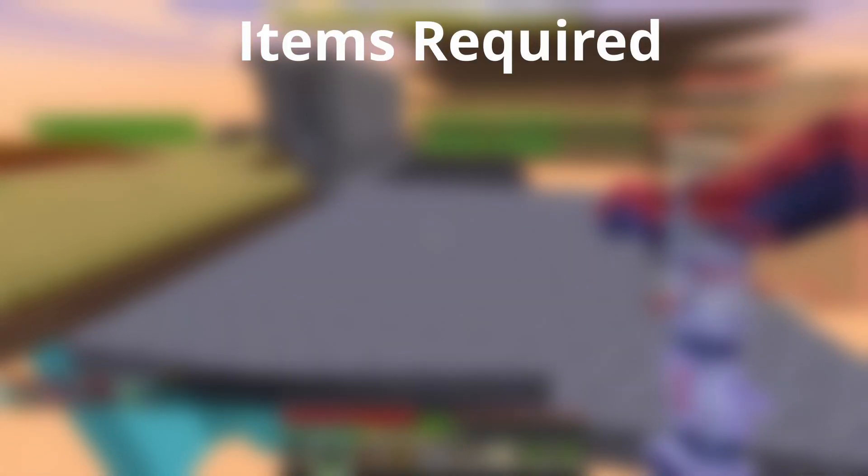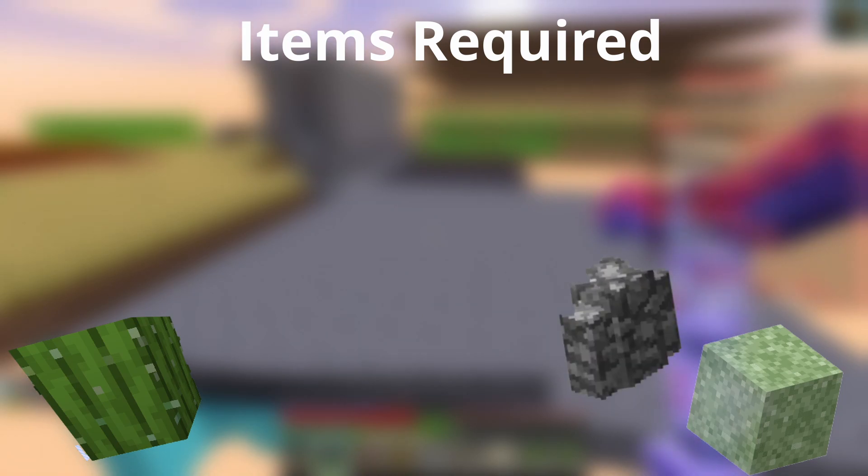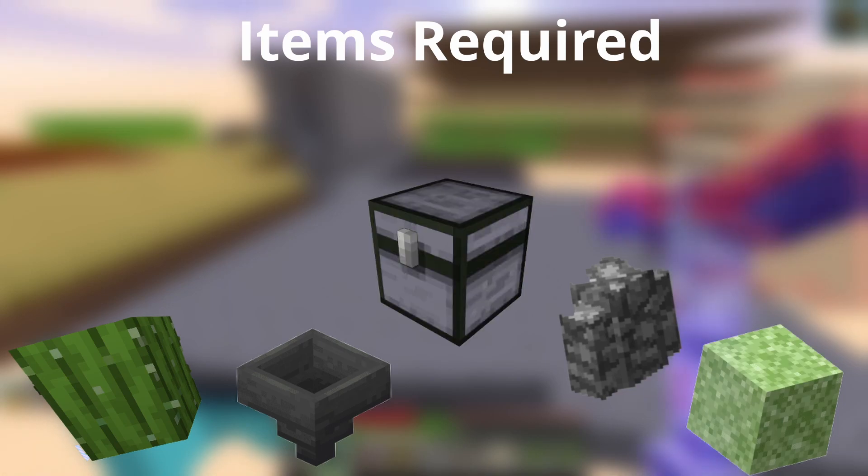The items required are: cactus, sand, cobblestone wall or a fence, hoppers, crop hoppers, chests, and maybe an auto cell chest.